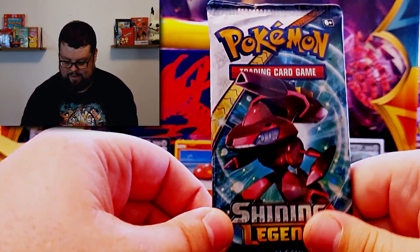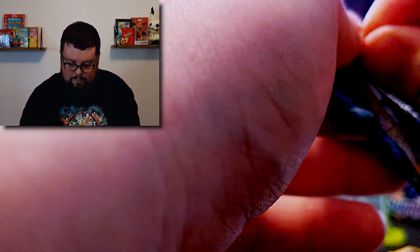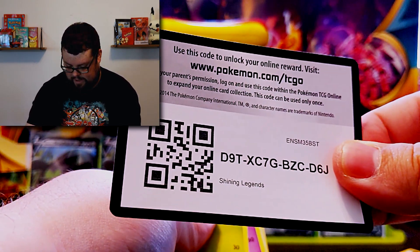We're gonna save the other Mew pack for last and open up this Shining Legends pack featuring Genesect. I am going for the Shining Mew — that is the main reason why I open these. I do enjoy the artwork and I want to open packs I've never opened before — that is the point of this channel. There's the code card for you guys. One, two, three to the front. We're gonna go Leaf Energy — it is fighting.